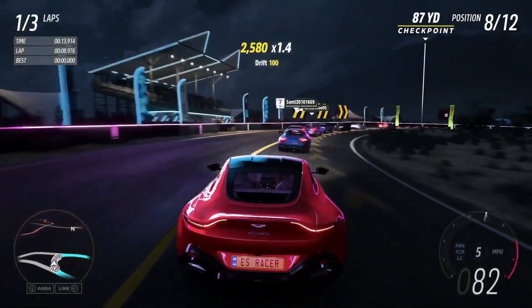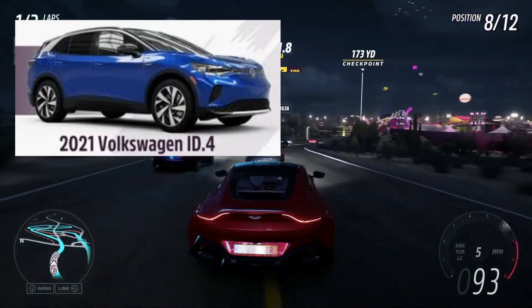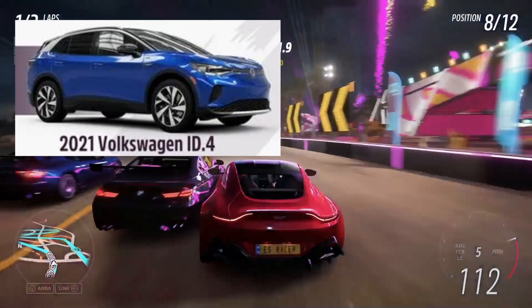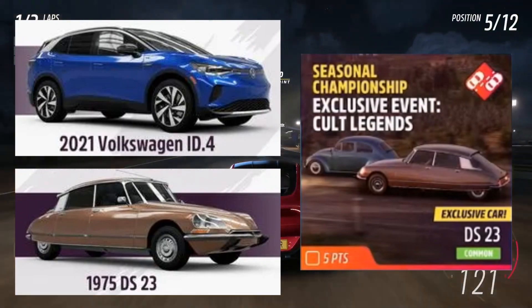In the autumn season, we have two more cars. One of them is the 2021 Volkswagen ID.4 — to get it, you need to score 20 points. The fourth car is the 1975 Citroen DS23 that you will receive when you win the Cult Legends Championship.